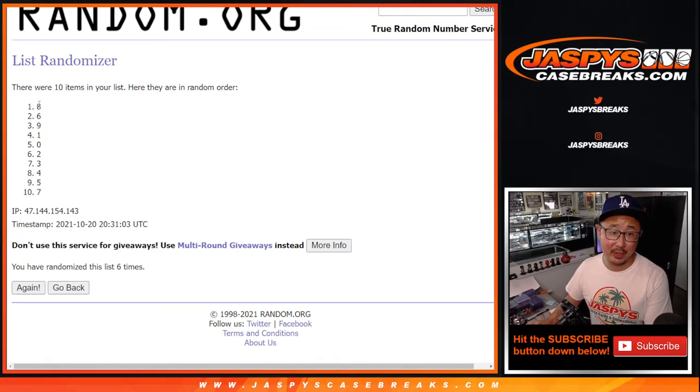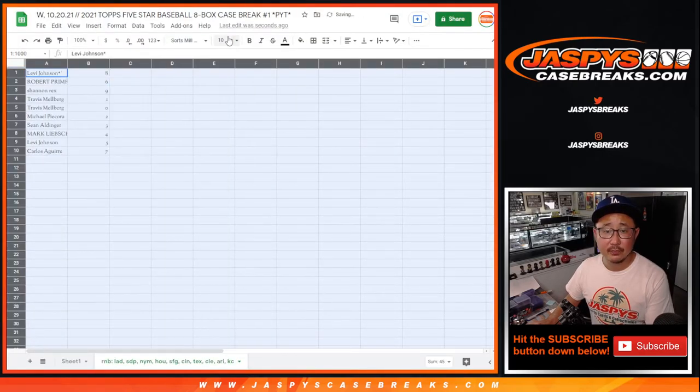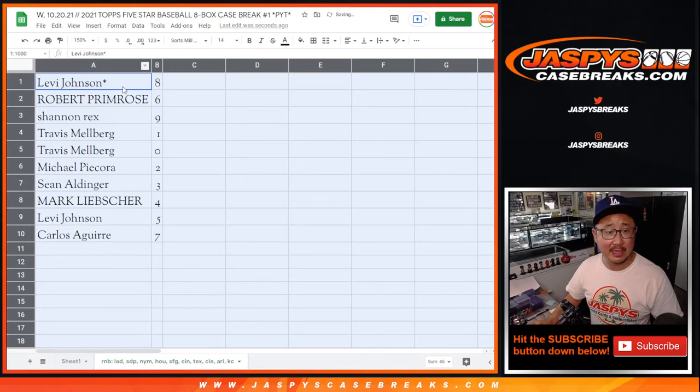Oh, base autos are not numbered. Okay, eight down to seven. So thank you, Patrick. I will separate those out. Usually in base-heavy breaks we'll collect it as one lot and give it to one person, but I think for something like Five Star we'll have to separate them out.